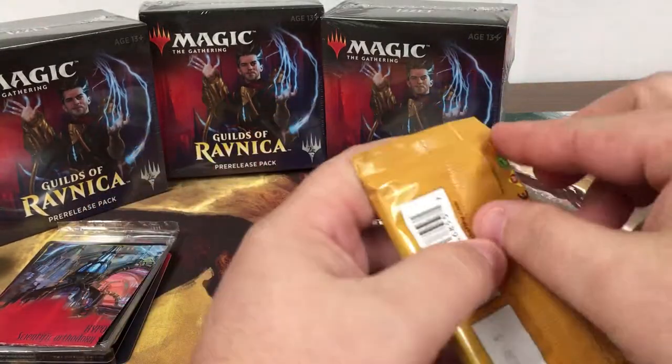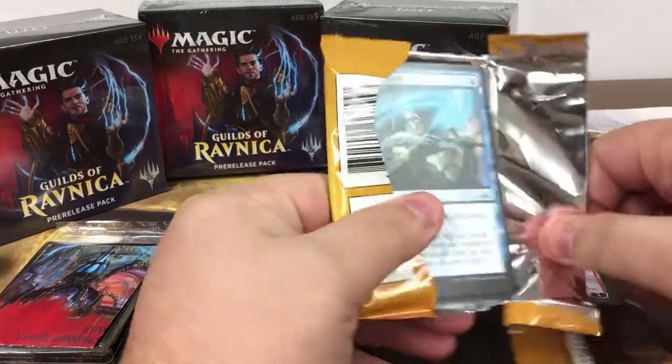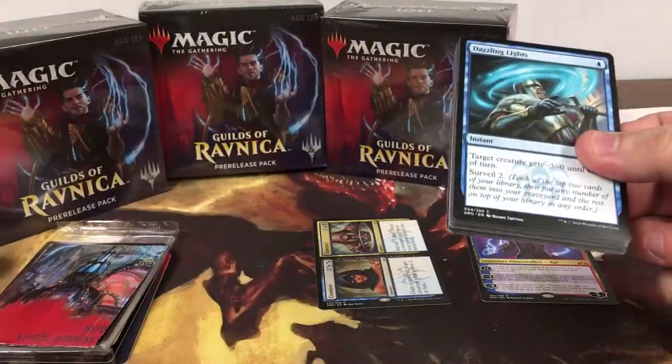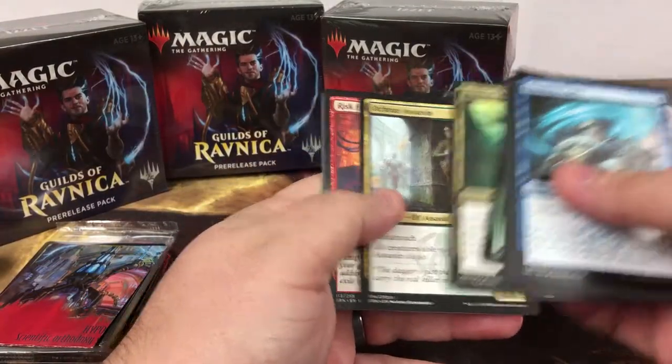Now in the Selesnya video we got two mythics, both of which were Rao. That's just... this is pretty funny — there may not be any other mythics in the set.